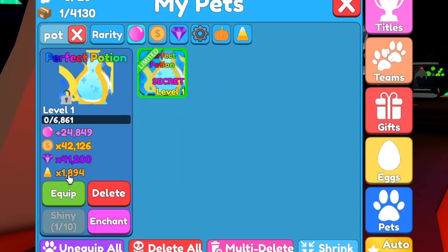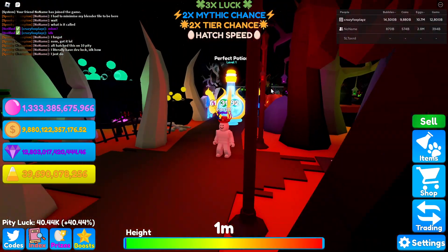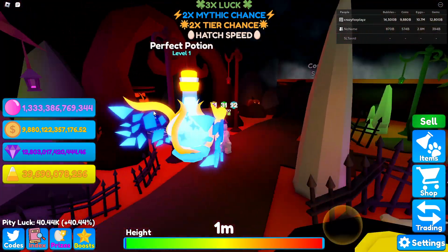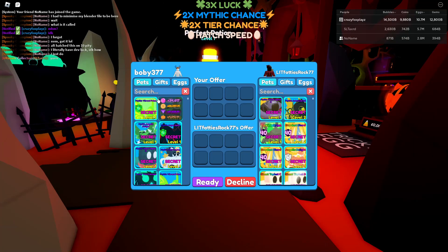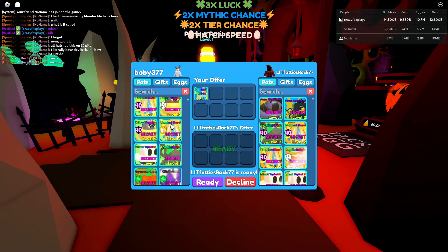Oh my god, those stats are dreadful — those are terrible stats. Let's equip it. There it is on the unhidden pets. It's pretty boring realistically, though it looks cool. Look at these wings — these are fancy wings. However, it looks pretty boring and we don't really have time to showcase these rubbish secrets. Let's get on to the better ones.